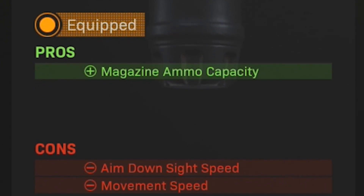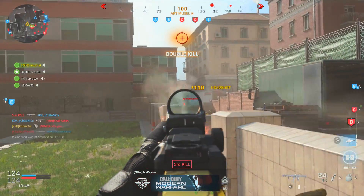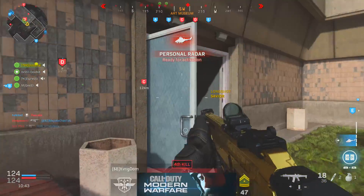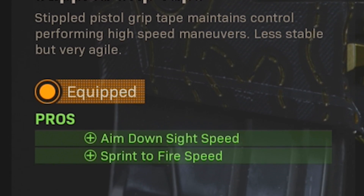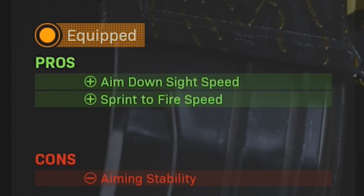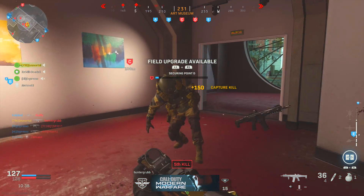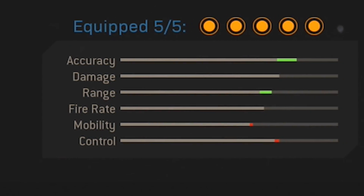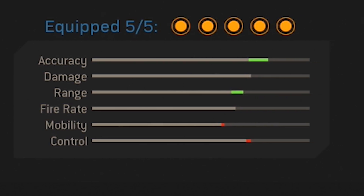I also use the 50 round mags — I just prefer not having to reload if I run into a larger group of enemies and would rather focus on engaging for a longer amount of time. Then I use the Stippled Grip Tape, which increases the ADS speed and sprint-to-fire speed in exchange for a decrease in aiming stability. With all five attachments on this setup, the accuracy and range get bumped up a bit, while mobility and control dip down ever so slightly.